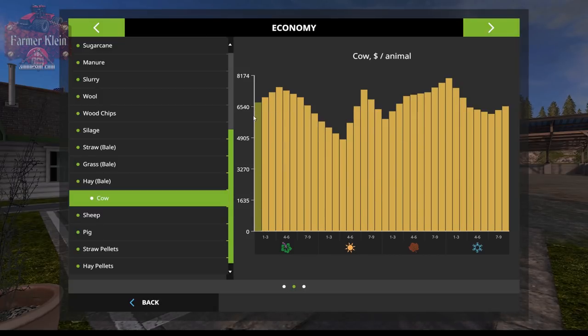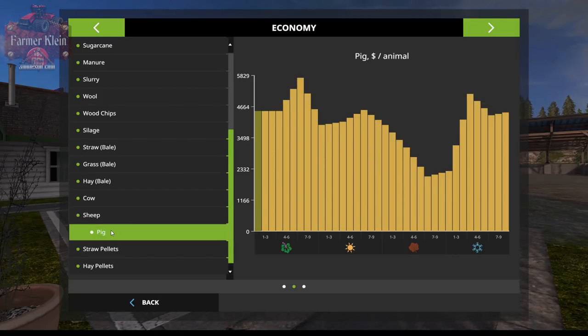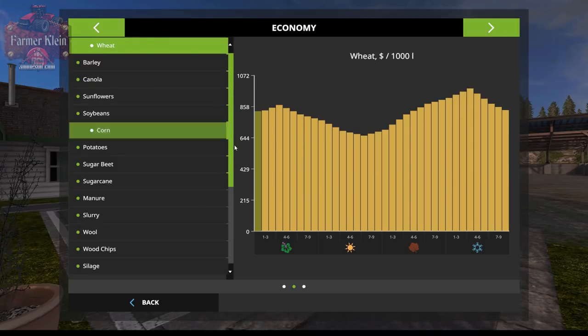Animal prices fluctuate too. The best time to buy cows is in early spring — around 6,450 per cow — right before mid-summer when prices peak. The worst time to buy cows is in late autumn or early winter. Sheep peak when they're productive and tail off in price until mid-autumn. Pigs are all over the place, but the best time to buy pigs at a cheap price is late autumn. We also have straw pellets and hay pellets from the Straw add-on.